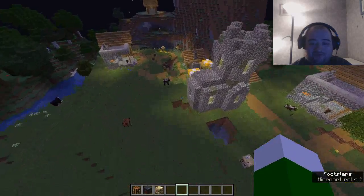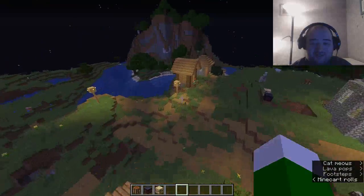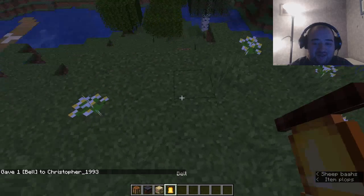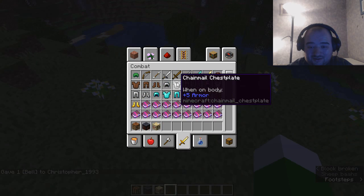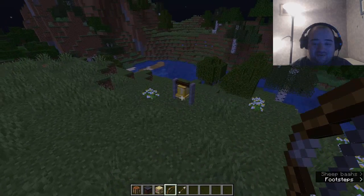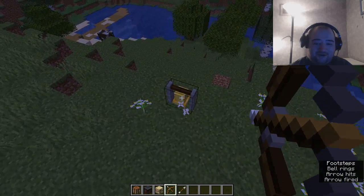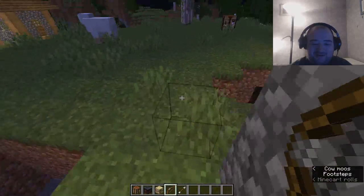Speaking of which, let's see if our villagers have leveled up yet. With bells — we'll need a bow and arrow, because whenever projectiles are fired at a bell they'll make that sound.